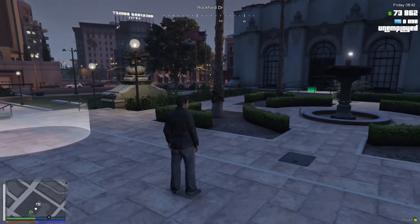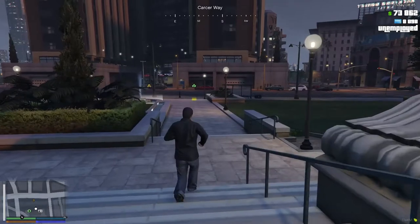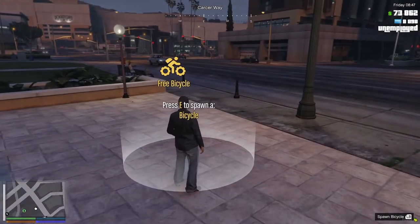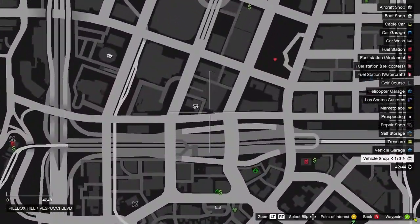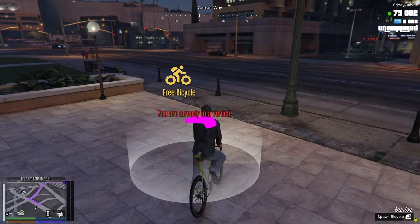First we need to get a car to drive us around. Right by the City Hall there are three bicycles, so let's spawn a bicycle and we can go to the car shop. I'll also be showing you how to buy a plane and everything.